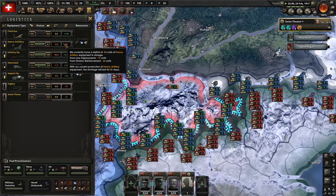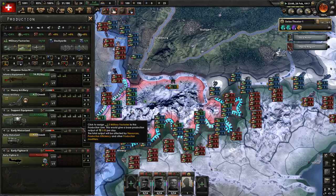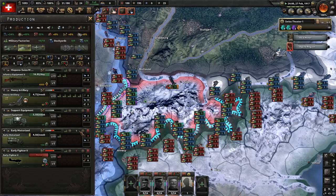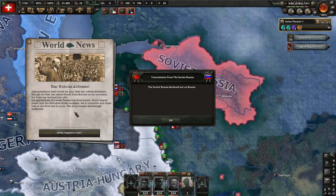A quick look at our production shows we're struggling to keep up with our heavy artillery needs, and we're currently not producing fighters at all. That's because our military factories are getting bombed by those blimps, and that's going to be a death spiral — we need the factories to have any chance of ever stopping the blimps. And if the enemy just produce more blimps with their factories, there's not much we can do. It's not a good situation.